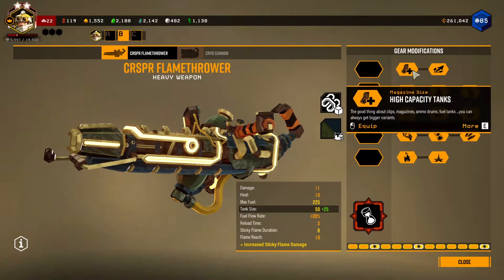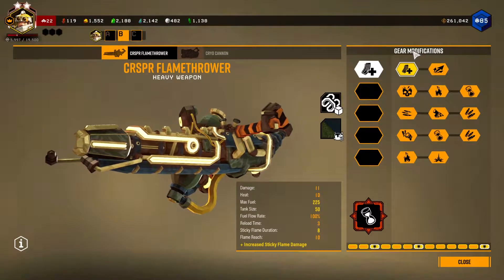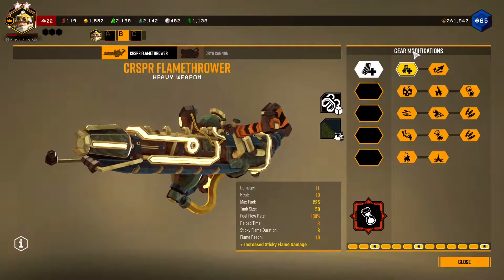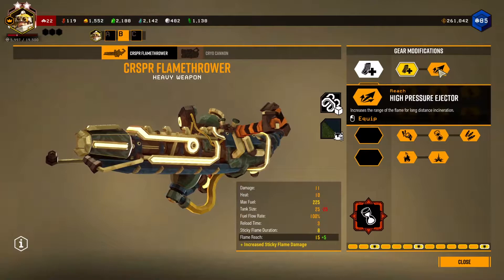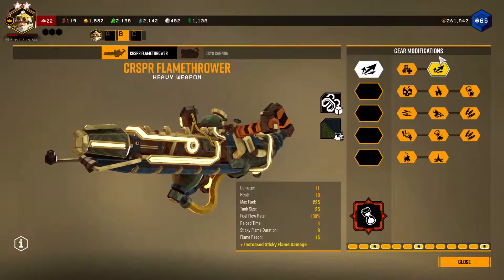Let's talk about the mods. For the first row, both options are good. Range is probably more beneficial, but if you're playing on something like Hazard 5, you probably want to take more magazine capacity, as reloading can really get you killed if you get swarmed.